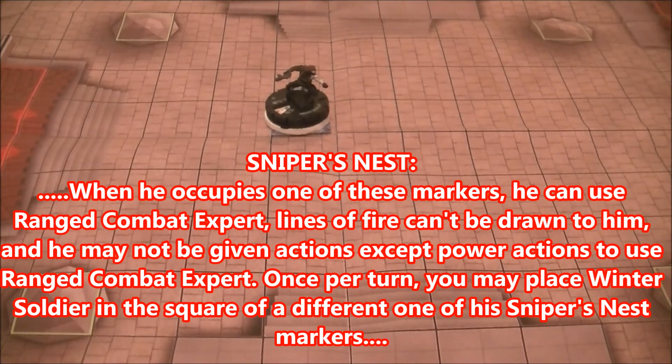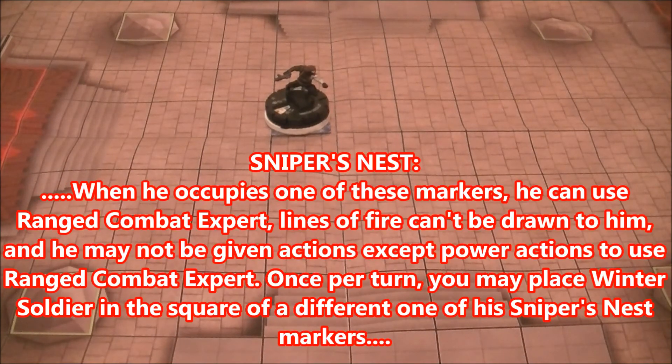You do get to use his damage power, 'I Have My Orders,' because it's not an action. It reads: at the beginning of your turn, roll a d6 — on a 5 or 6, remove an action token from Winter Soldier. At no point does it say 'give Winter Soldier a free action,' so he can still use it. But mid-dial powers like Running Shot or Psychic Blast cannot be used — nothing but Ranged Combat Expert, even if it's a free action.